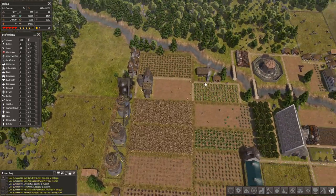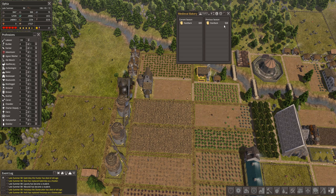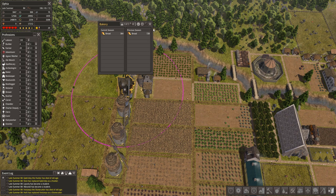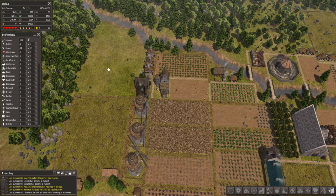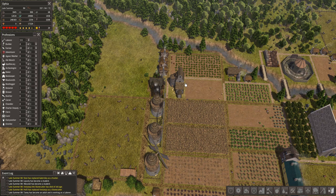I did build another bakery right here and they're making some kind of crunchy, hard biscuit or something. They're producing a lot - 920 per year per season. That's pretty good, more than this bakery which does 728 bread a season. The grain silo is pretty empty so we might have to put some more wheat fields here, although we are pretty good on flour.